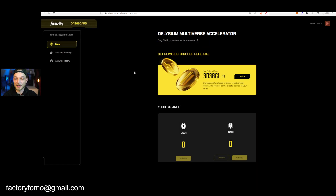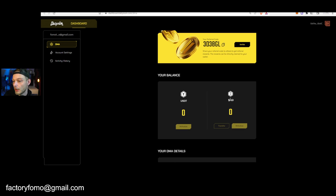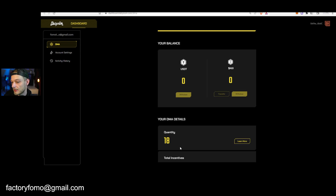I already withdrew it all because I definitely wanted to take some profits at these prices. But the cool thing is you get your tokens every day — we're making a passive income right here. You see your balance right here, your AGI tokens, and depending on the amount of nodes that you have, you get your tokens daily.